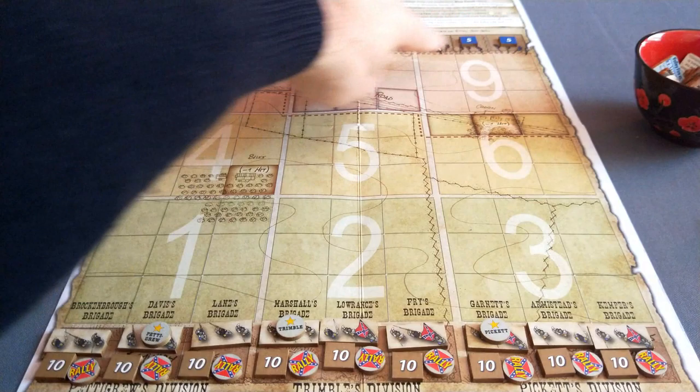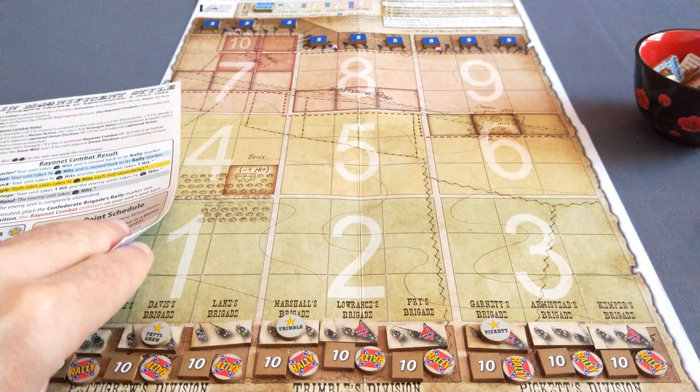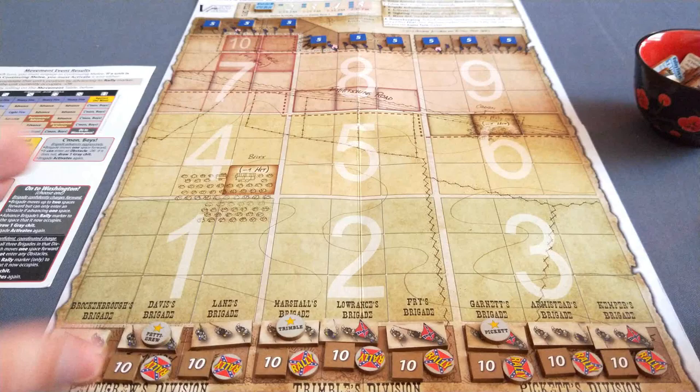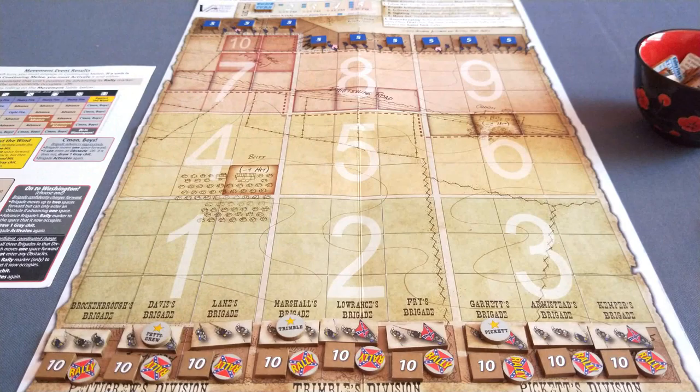He's also changing the combat system for when you finally reach the Union lines. Every time I do this, I have to consult the combat charts and figure out what happens. It's probably the most cumbersome element of the game - and this is a very light game - but Herman is streamlining that to some extent. And of course he's doing this on a revised map. It looks beautiful. I've seen some of the preview art. Revised counters, everything's being redesigned as a deluxe version.